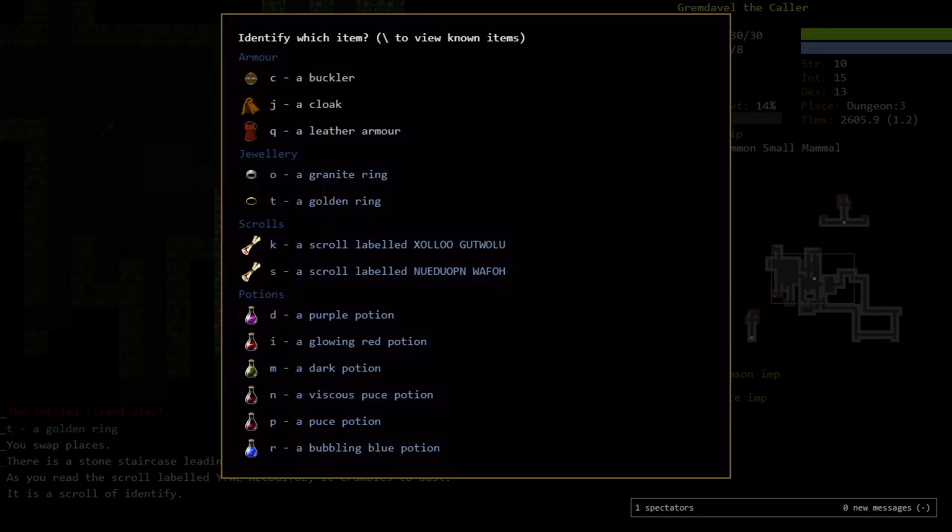It's an Identify scroll. Fantastic. It's usually wise to identify all of your potions first, because those can save your life. As tempting as it would be to identify the buckler, the cloak, the leather armor, the rings, and the scrolls — I think we're just going to go potions.